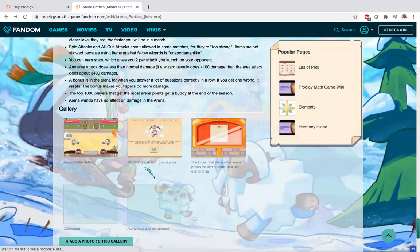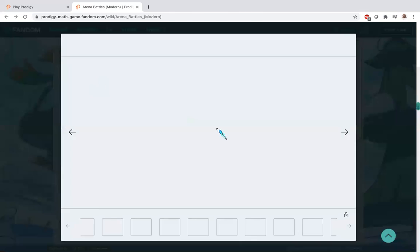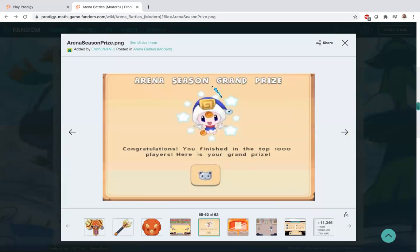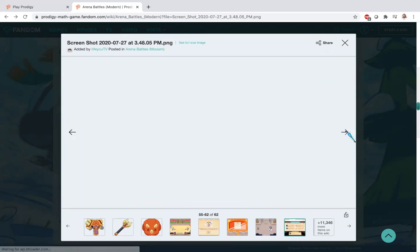Let's check out this gallery. We have the arena battle setting right over here — there's two wizards defeating each other. And as you see, it says 'Arena Season Grand Prize — congratulations, you finished in the top 1000 players, here is your grand prize.'